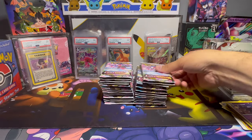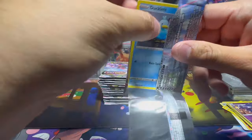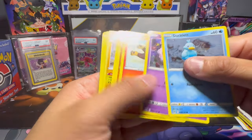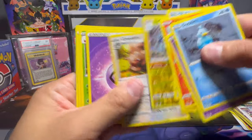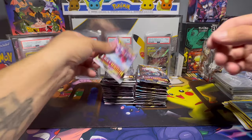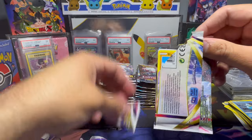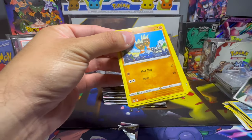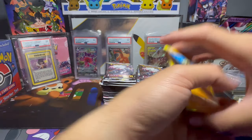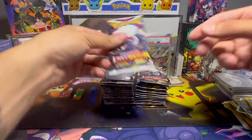Wow, what a cold start. That is a pretty bad start. And Lost Origin is starting to get up there in price. I know they just had a reprint, but the prices — I've seen the numbers on this one. The price is starting to go up. You can't walk into Best Buy or Walmart and get sleeve packs anymore. You have to purchase ETBs or other things like that. Another white cold card. That is insane. Something ain't right here — that's four cold cards in a row, four white ones.